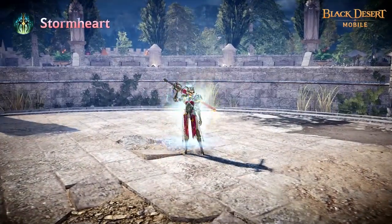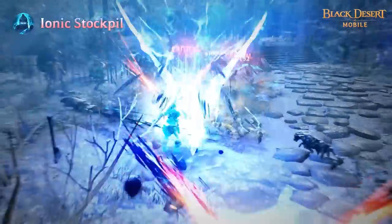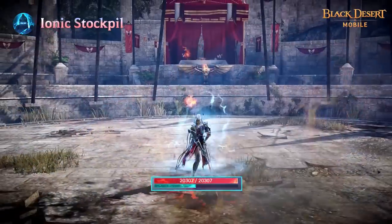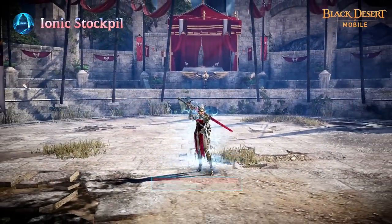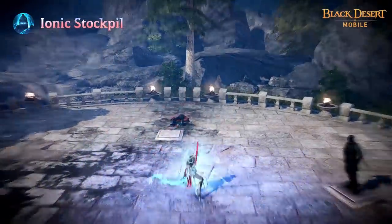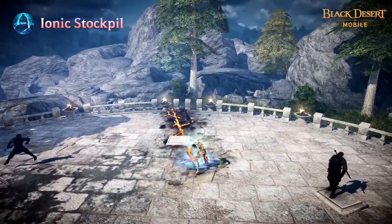Draconia can use Concentrated Ionic energy gathered from her attacks to improve her abilities further. Upon using Brimbolt Wave and Wings of Runes, 50 MP is used to activate Ionic Charge for 10 seconds. During Ionic Charge, PvP damage dealt and damage against monsters will increase. The skills Brimbolt Wave and Wings of Runes will also be enhanced.